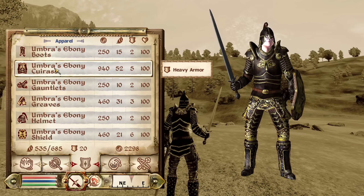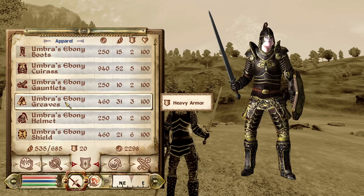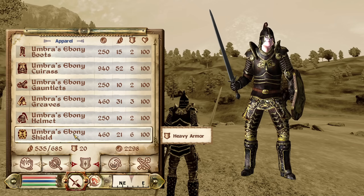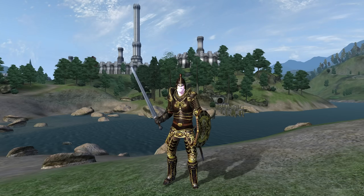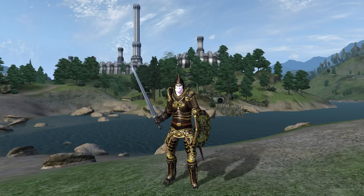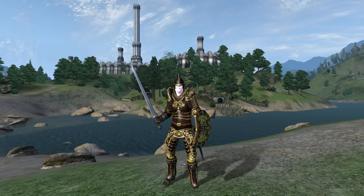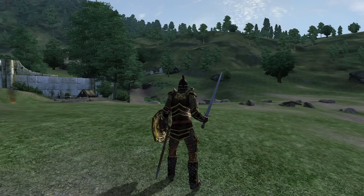Then we have Umbra's Ebony Armor Set. The full set is worn by Umbra and can be acquired by defeating her and looting it off of her for the Clavicus Vile Daedric Shrine Quest. It is heavy armor and has no enchantments. If you're past level 15, the boots have an armor rating of 6, the cuirass has an armor rating of 15, the gauntlets have an armor rating of 6, the greaves have an armor rating of 9, the helmet has an armor rating of 6, and the shield has an armor rating of 18. Combined, the full armor set has a value of 7,600 gold.